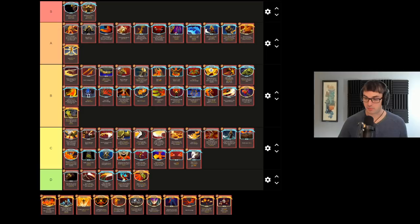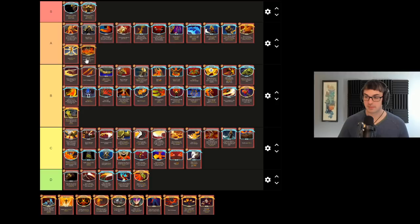Immolate is probably the best of all the area of effect damage cards — generally speaking it just does the most damage, with a fantastic upgrade for plus 7. The burn that it puts in the discard pile is often irrelevant, as many fights will be ended before you'll draw it. Really good stuff.